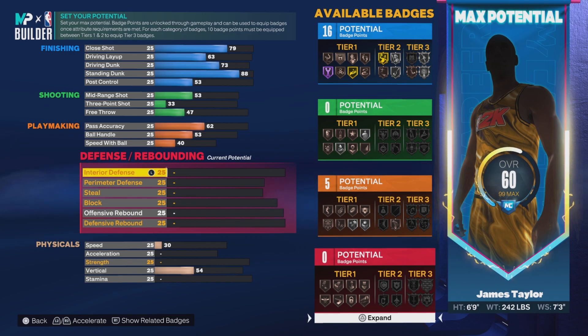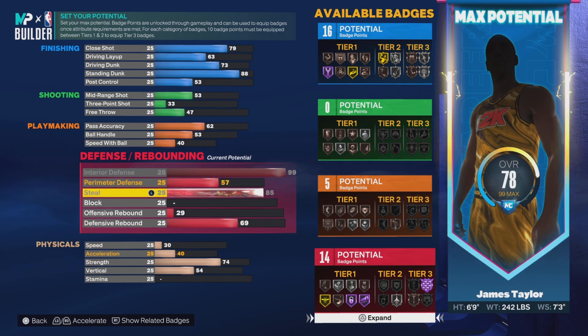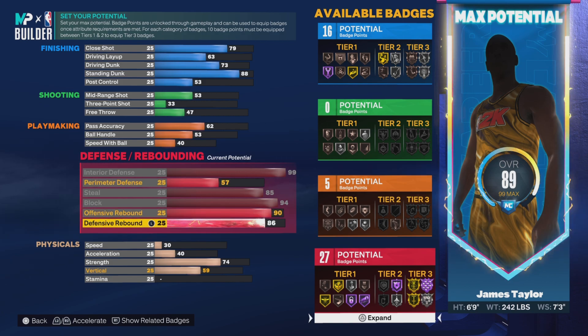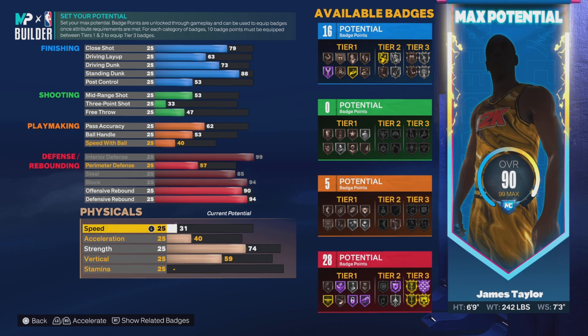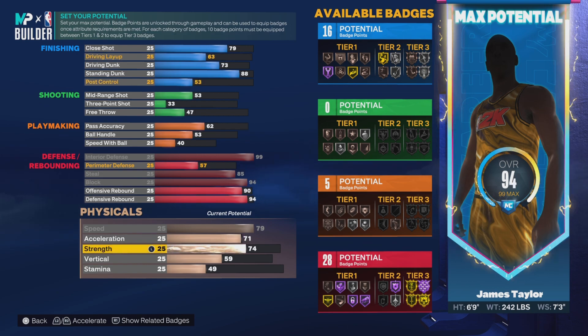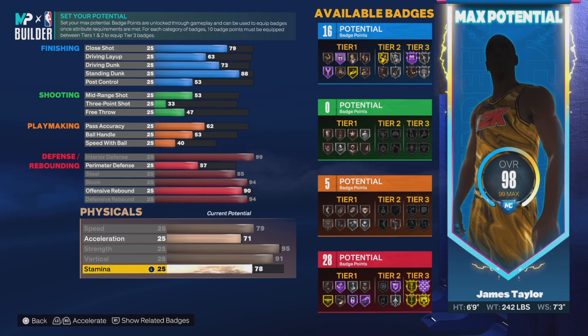This is where the meat and potatoes start kicking in. Interior defense — defense, 88, that's all I can say. Perimeter is going to be 57. Steals is going to be 85, basically maxed out. Blocks is going to be 94, also maxed out. Offensive rebound is going to be 90. Defensive rebound, 94. Speed is 79. Acceleration, 71. Strength, 95. Vertical, 91. And stamina, also 91.